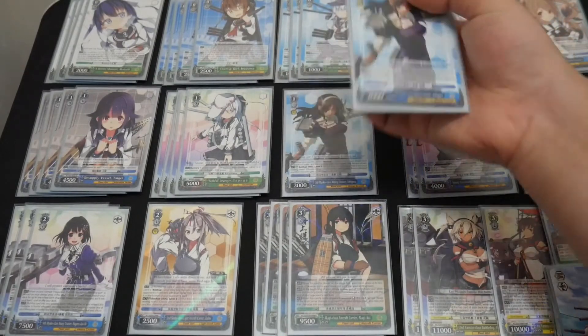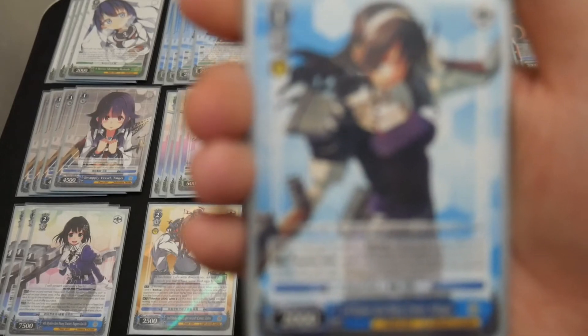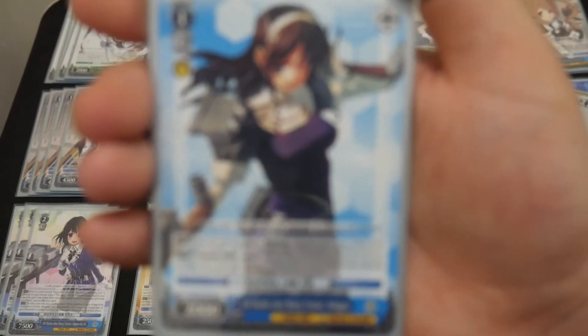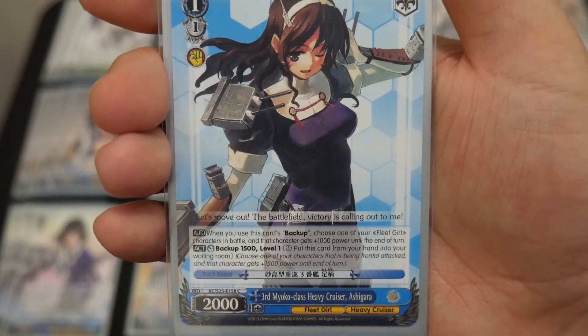I'm running 2 copies of the 3rd Moyoko Class Heavy Cruiser Ashigara. When you use this card's backup effect, you can choose one of your Fleet Girl characters in battle, and that character gets 1000 power until end of turn. So it's a 1-cost, 2500 backup, running at 2 copies.